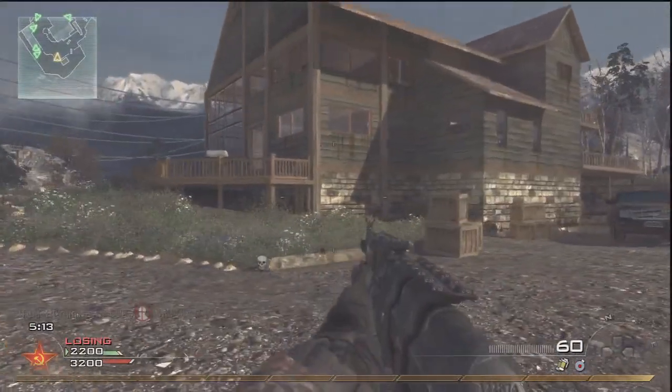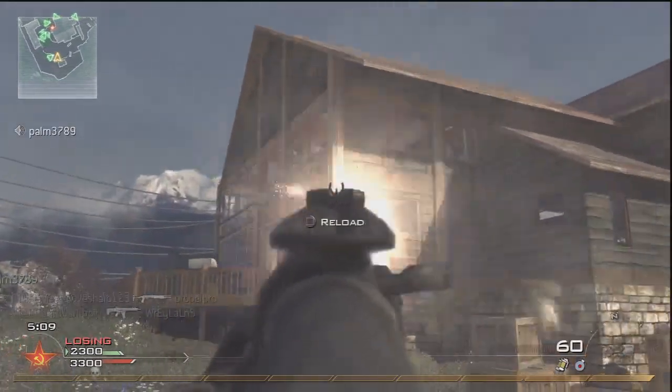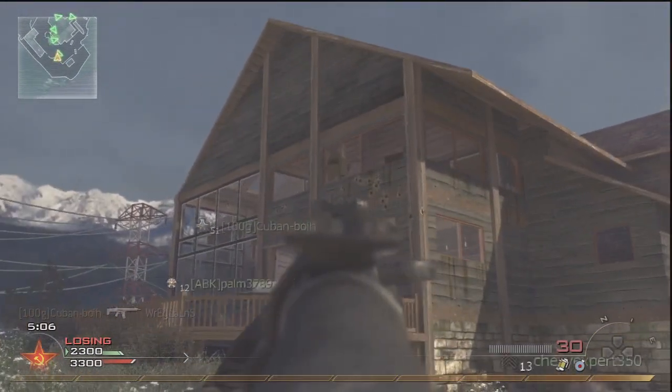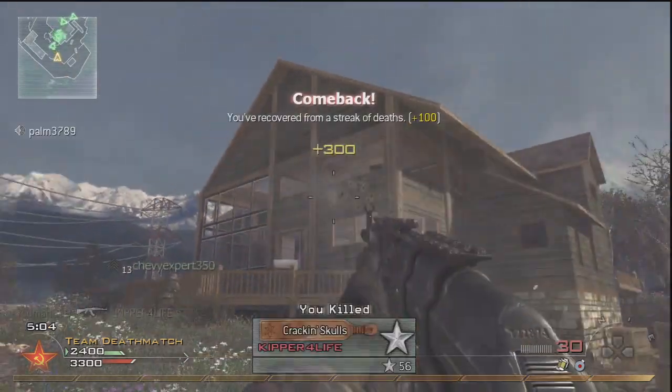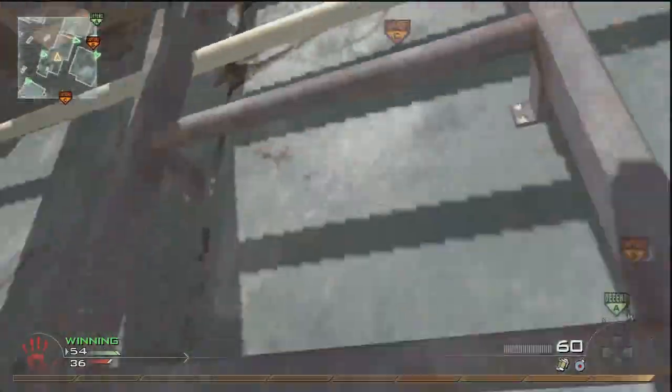For Sniper Rifles, you only have to have 150 kills to unlock FMJ. What I'm doing here is showing you different clips of what 40 Bullet Penetration Kills looks like with a weapon. That's what I did here — I gave you a little brief visual.